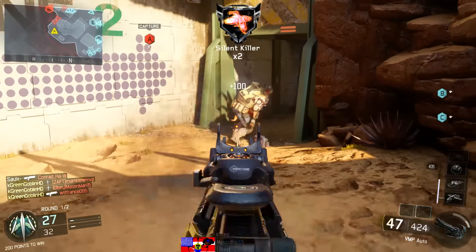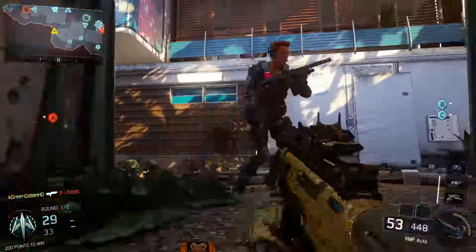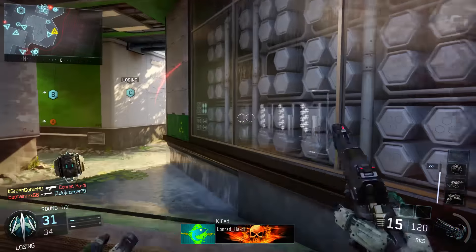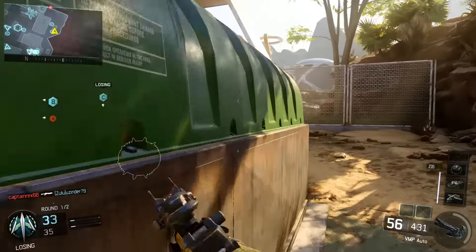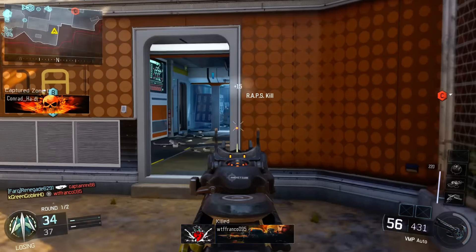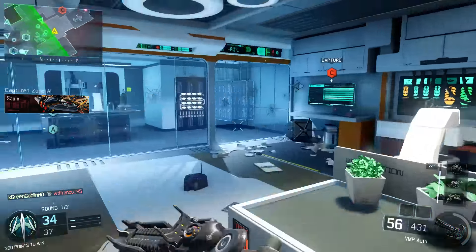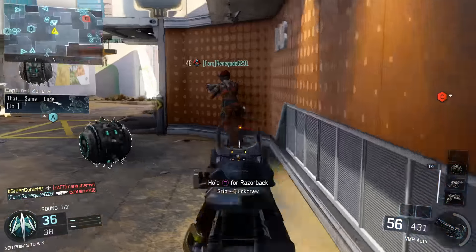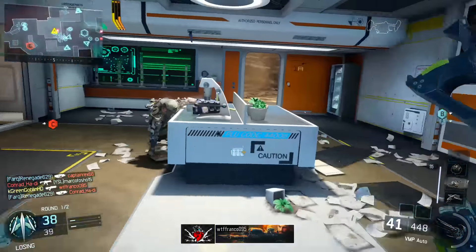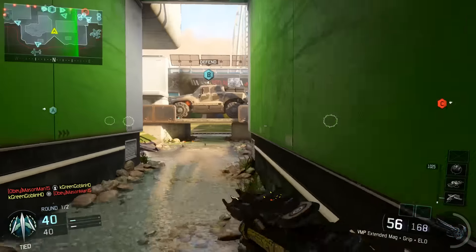Hardline in Black Ops 2 made you get your killstreaks about 20% faster, but in this game Anti-Up is only 75 points, which works out to about 5-7% faster if you're going for a Hater. It's absolutely ridiculous that they nerfed Hardline that much. It seems like they're nerfing pub stompers and good players because they don't want killstreaks or UAVs to be too powerful. The Hater only lasts 30 seconds and can be shot down, which really sucks.